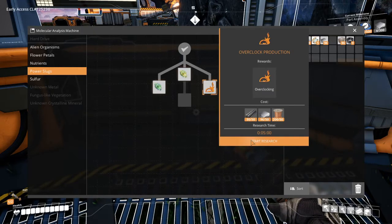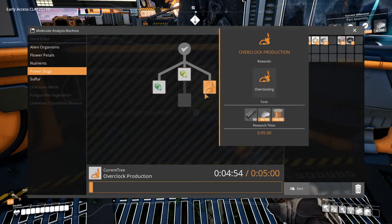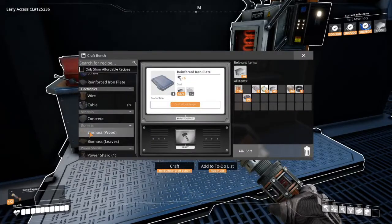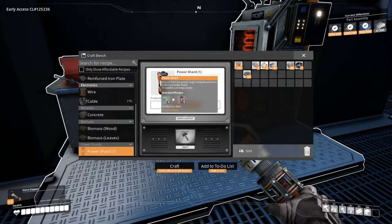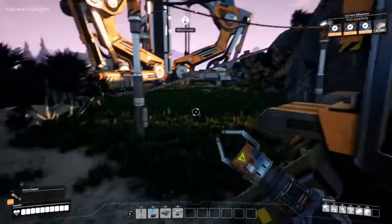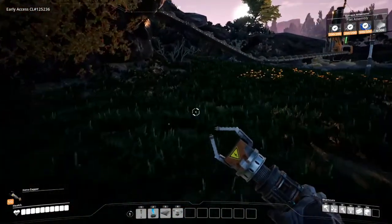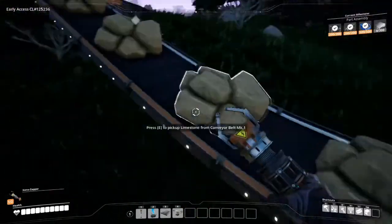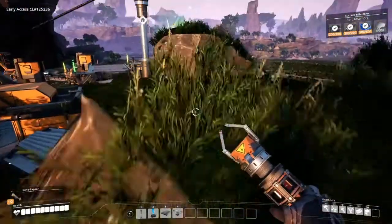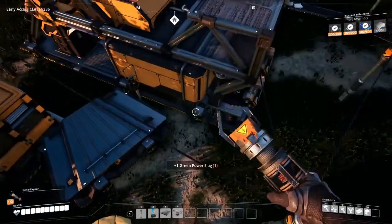Overclocked production — oh baby, five minutes. I suppose that's fair enough. Power shard. So when I collect a green power slug I could then make it into a power shard, and in turn it'll increase the efficiency on one of my machines. There is no part of that explanation that I did not like. So let's just grab this bad boy here real quick and make ourselves a power shard.